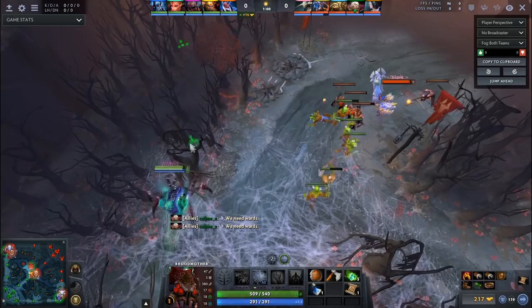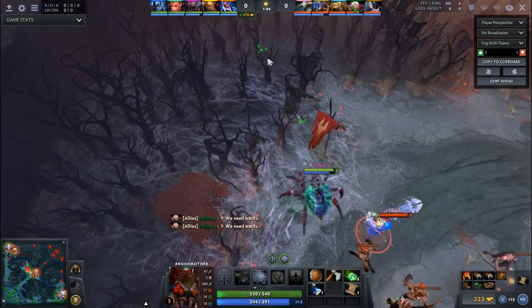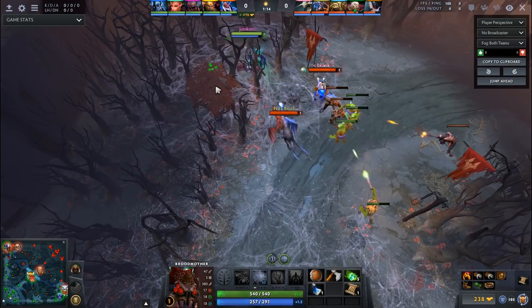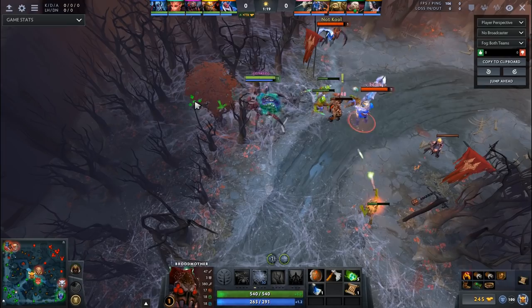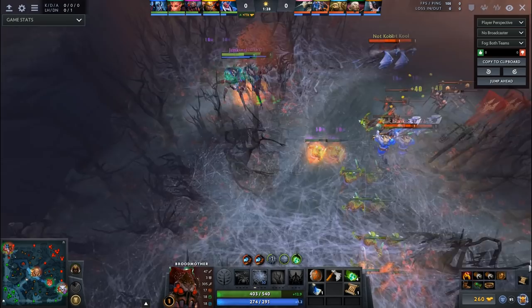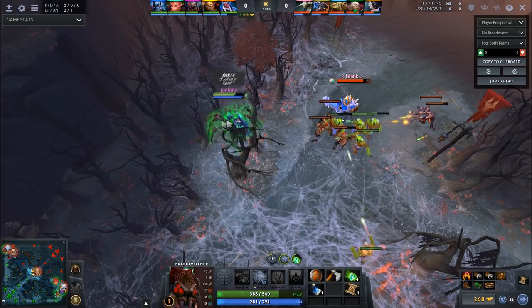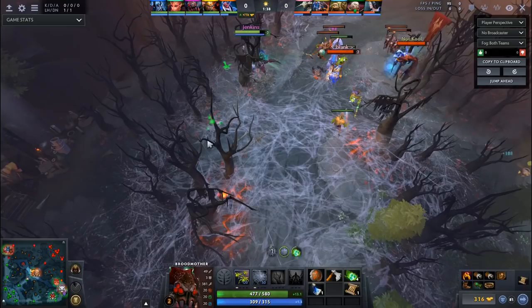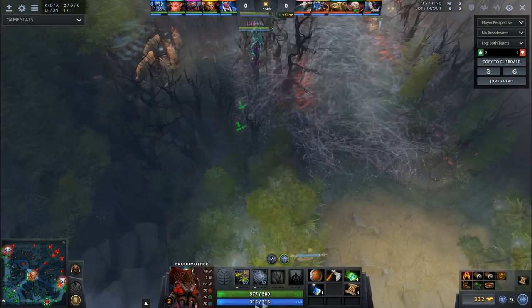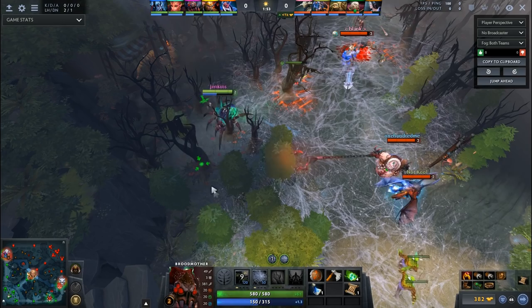I decide that if I can just get some last hits in this lane and get up to those spiders, I'm going to crush them — and more importantly, they won't be ganking other lanes, so we'll win the rest of the map. I put a web up in the left area because there's so much tree space to move in, and I just right-click the Jakiro. There's nothing they can do — even if they stun me, Pudge is so far away that I just run into the trees. They waste their spells and time trying to go on me.